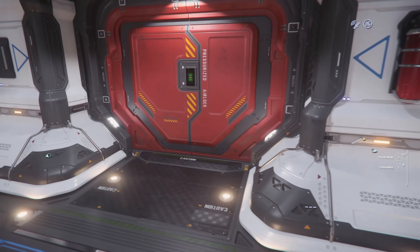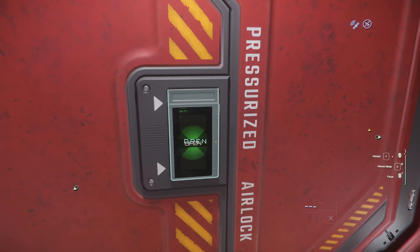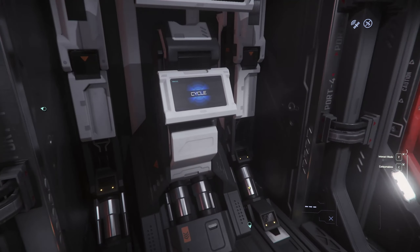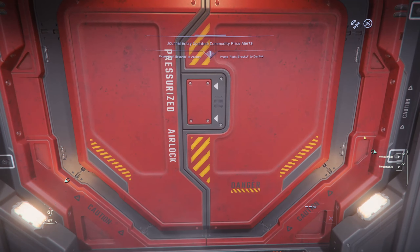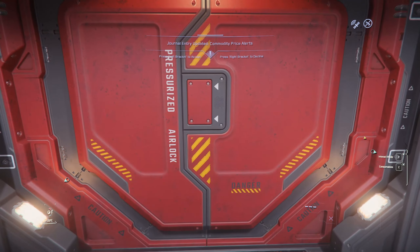The Fury is a snub-nosed fighter. Like other snub fighters, it lacks a QT drive — which is different from a jump drive. A jump drive allows a ship to utilize jump points to travel to different systems, whereas the QT drive enables faster travel across the existing system. The Fury simply doesn't have one.